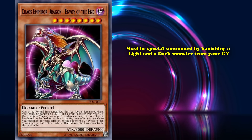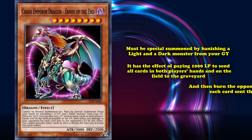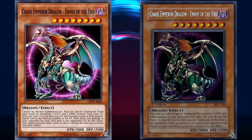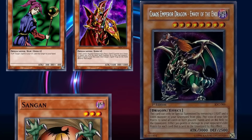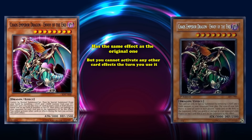And at number 7, we have Chaos Emperor Dragon, Envoy of the End. This is a level 8 dark dragon monster with 3000 attack and 2500 defense, which must be special summoned by banishing a light and dark monster from your graveyard. It has the effect to pay 1000 life points to send all cards in both players' hands and on the field to the graveyard, and then burn your opponent for 300 points of damage for each card sent this way. Pre-errata Chaos Emperor Dragon was one of the best monsters in the game when it came out, and its effect to wipe the field made for a deadly combo when used with Yata-Garasu that could leave your opponent with 0 cards and without a draw phase. This is one of the most iconic cards in Yu-Gi-Oh!'s history, as its printing forced Konami to change the limited list to the Forbidden Unlimited list. It's such a shame that it got an errata that made it an entirely different card than it once was.